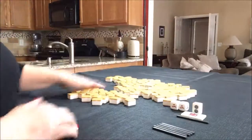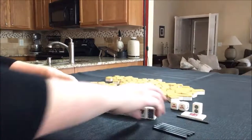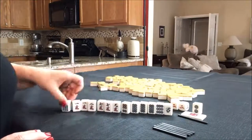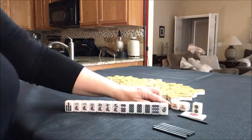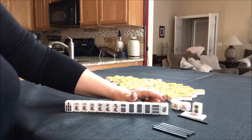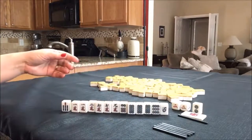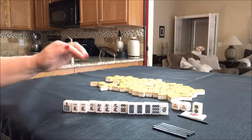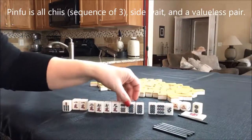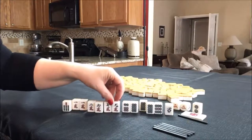Let's draw Dora. Three dot is Dora. So we are in South seat, it is East round. This will be no value right there. We do have one, two, three pair. We only need one pair if we play Pinfu, which is all Chi. We could split these up into Chi. There's one potential, two potential, three potential.